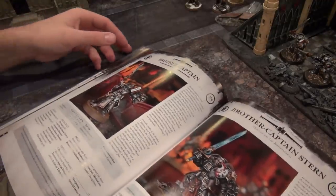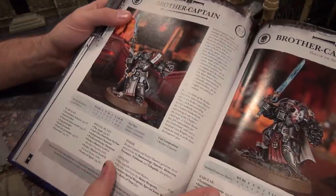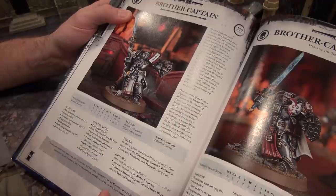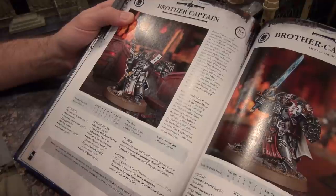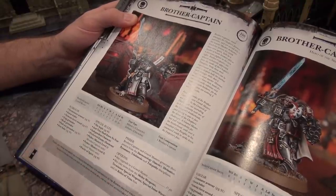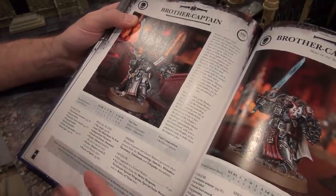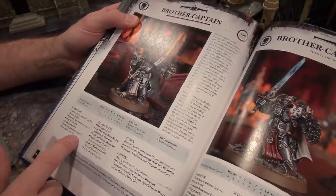All the force weapons lost all their cool stuff — the plus-two Initiative, the plus-one to your invulnerable save — all that cool nonsense which is kind of upsetting. That was a cool thing about them; all terminators with swords were 4-up invulnerable. The Daemon Hammer was once at Initiative, but that's no longer the case, and you can usually only have one Daemon Hammer per army.